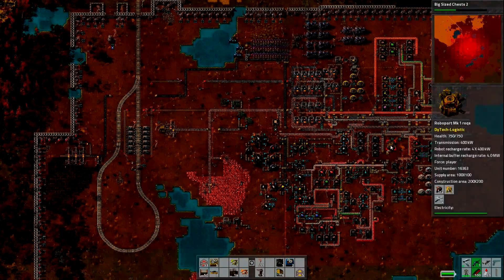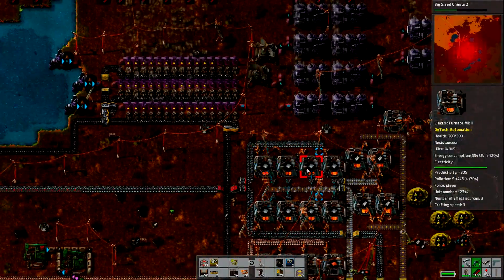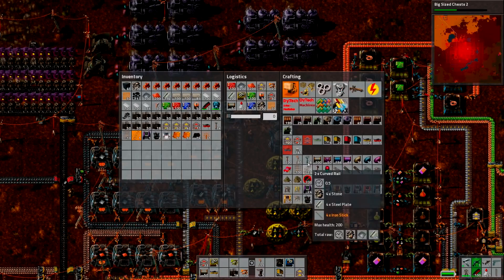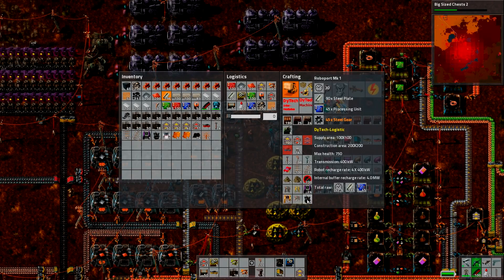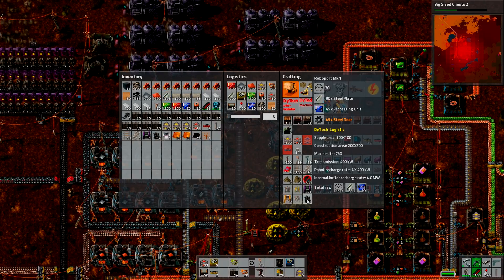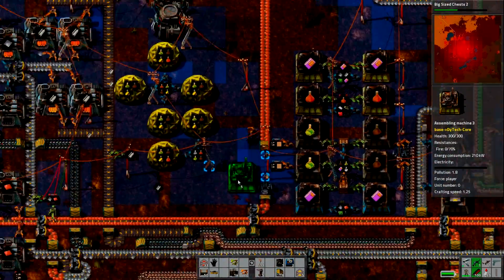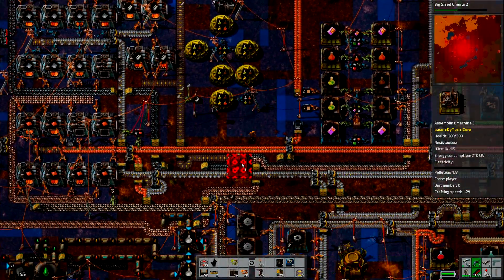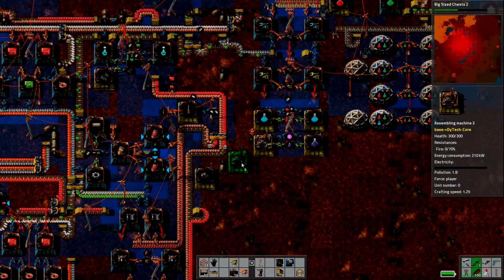That's a RoboPort Mark II and that's a standard RoboPort. To upgrade a RoboPort we need 45 processing units and 45 steel gears. So we're going to make ourselves a little factory to do that with. I'll stick it down here somewhere.